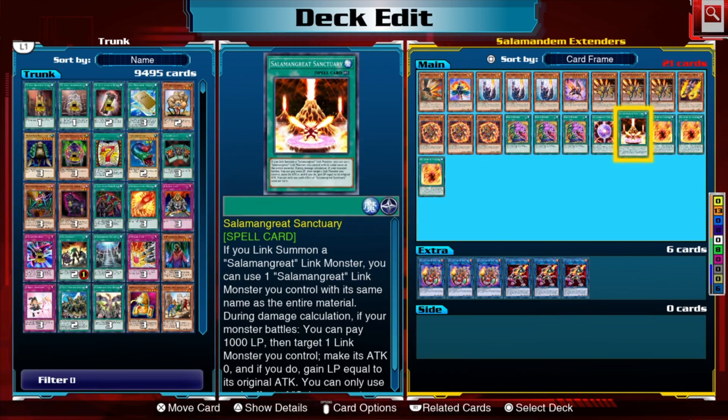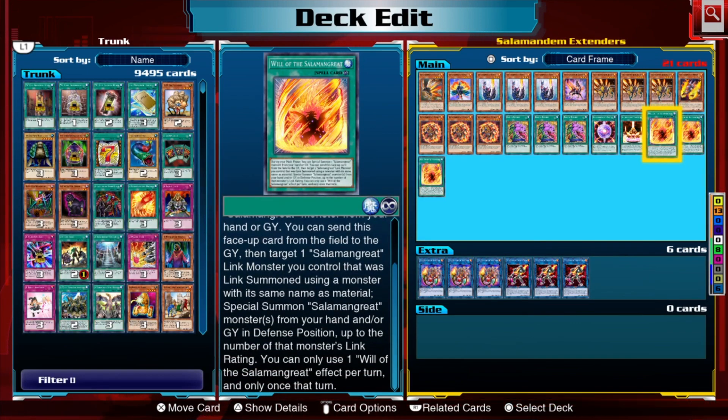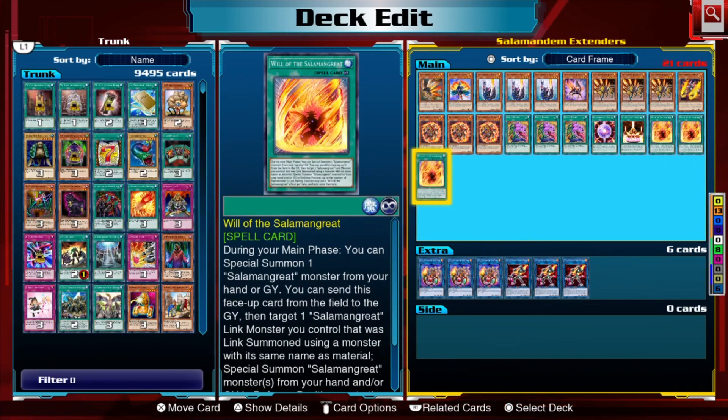Sanctuary is your main card for doing your one-card reincarnation summons. We have three copies of Will of the Salamangreat — during your main phase you can special summon one Salamangreat monster from your hand or graveyard, like a Monster Reborn-style effect. Will's second effect lets you send it from the field to the graveyard to target a reincarnated Salamangreat link monster you control and summon Salamangreat monsters from your hand or graveyard in defense position up to that monster's link rating. You can only use one Will of the Salamangreat effect per turn — an insane extender that can get you two monsters for Sunlight Wolf, three for Heat Leo, or four for Pyro Phoenix.